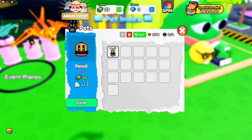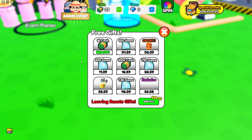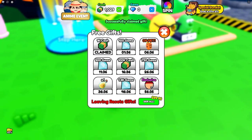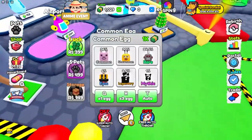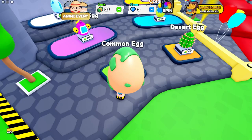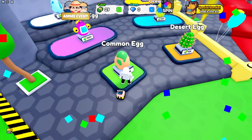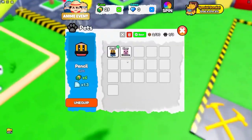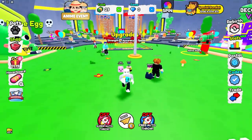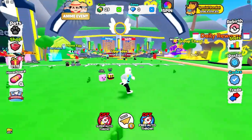Six coins times 1.3 gems — okay that is OP. We also have a free gift of 1k cash, so I can already buy another egg. Let's do that — okay, a piggy. I know it's the worst thing in the egg, but two times multiplier is pretty good as well.